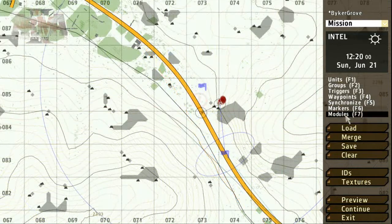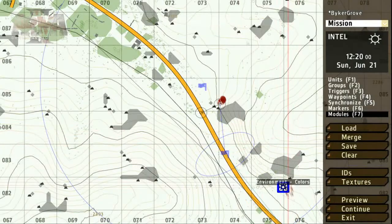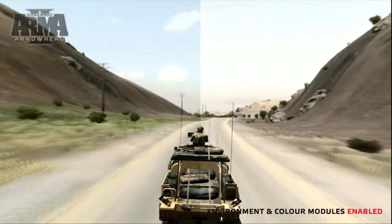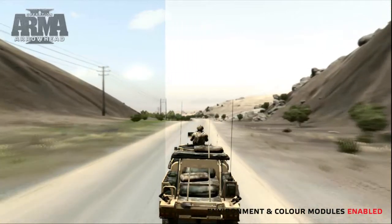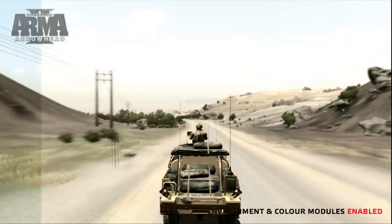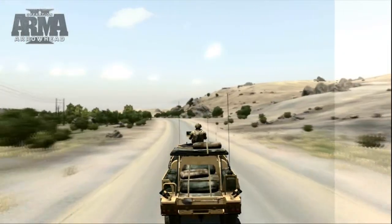To add some extra environmental effects to the mission, we can use the modules tool. Let's add some post-process and particle effects. These are great tools for adding extra feeling to your mission and depend upon the time, day and weather. The post-process effect will change the colour of the environment. Particle effects will add subtle weather effects, such as dust, mist or snow, depending on the time of day and year.